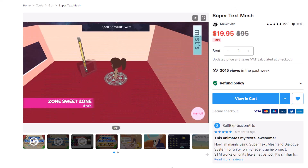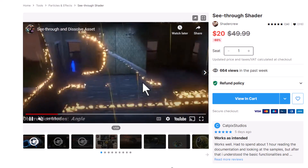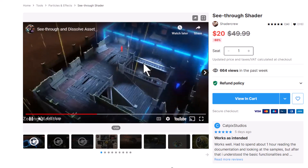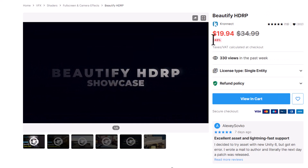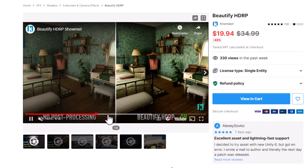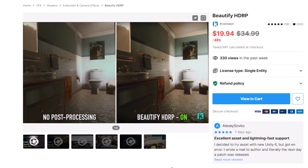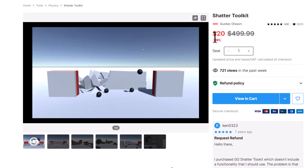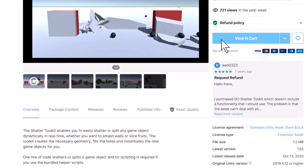Now, on to a couple runner-ups that were not in my top five. First off was this see-through shader — it's only 60% off, but it looked really cool, and I liked the effects. Somebody mentioned this in the multiplayer mastery call earlier this week, and I was like, oh, this actually looks pretty awesome. It lets you see through in a bunch of different ways. And then Beautify HDRP — this is a great asset. The only reason it's on my runner-up list is because it's only 43% off. If you want to beautify your scenes by clicking a couple buttons, and you're not a technical artist, this is super handy. And then finally, the biggest percentage discount I found was this Shatter Toolkit — 96% off. I have no idea if this is any good, but it was 96% off.